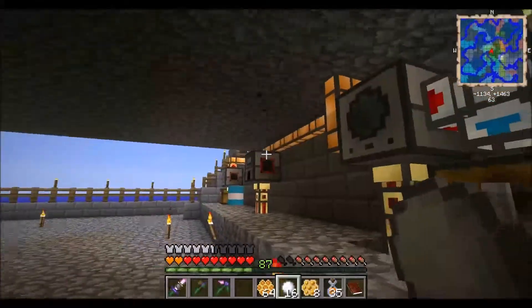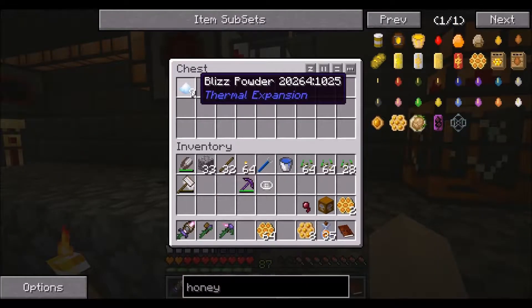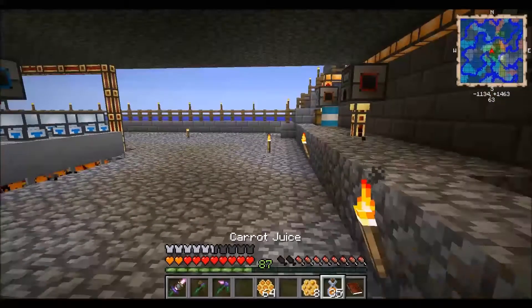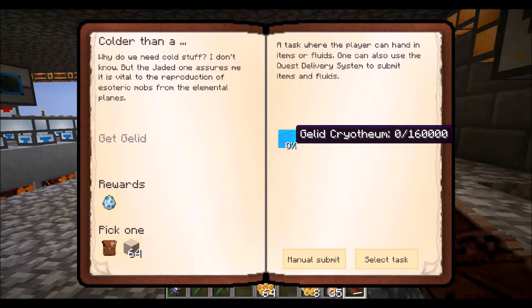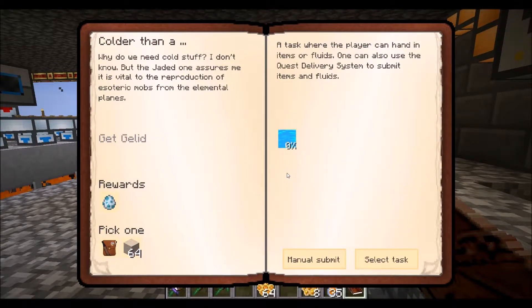Let's just take a stack really quick. I have this automatically set to go into the chest, but what this is going to do is create the bliss powder, which we are going to need to make a lot of the items we need to get more of this liquid stuff. I need to look up the name — yeah, the Gelid Cryotheum. We're gonna need a lot of this to complete this quest, so I'll have to get that automatically set up to where it will just start producing it.